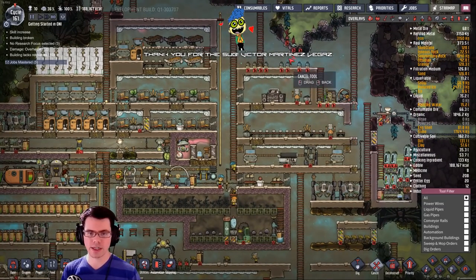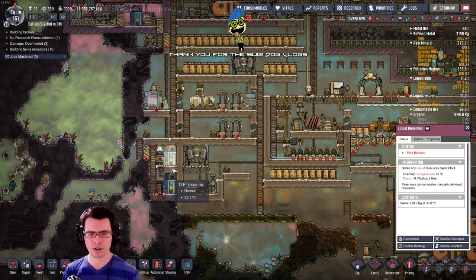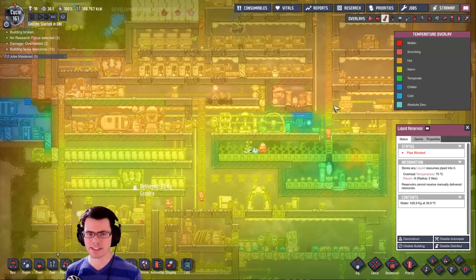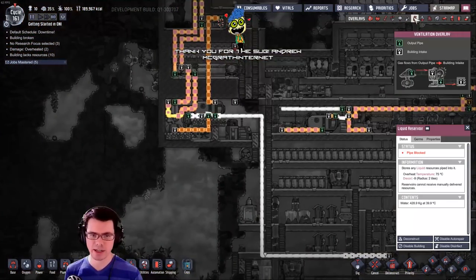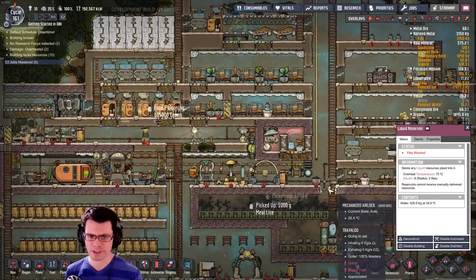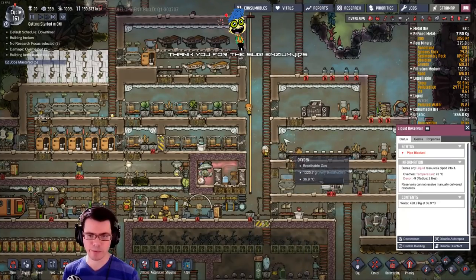We did a whole lot of reworking of the pipe systems down here to clean up some water and re-pipe it back around into the electrolyzer so we keep producing more and more oxygen. As you can see right now, we have lots of oxygen in the base — the heat is probably the one thing I'm still concerned about. But we also have room for more systems in here — we already used two but they're really not doing a whole lot — and we've got room for a lot more to potentially expand and do full base air conditioning if we really wanted to.